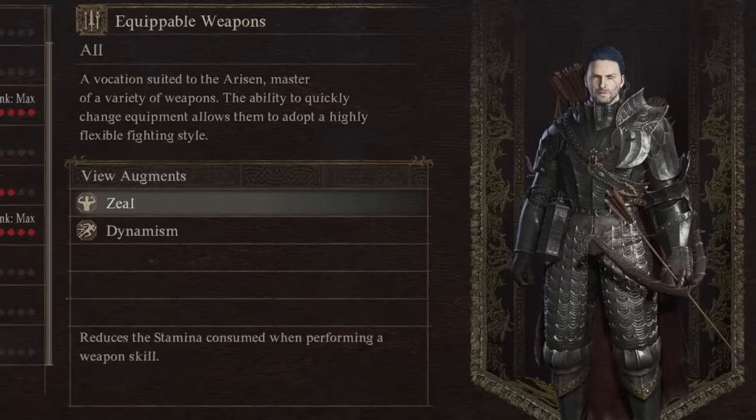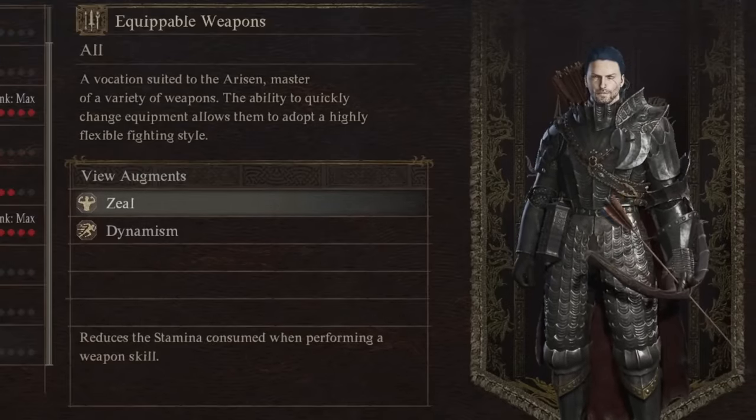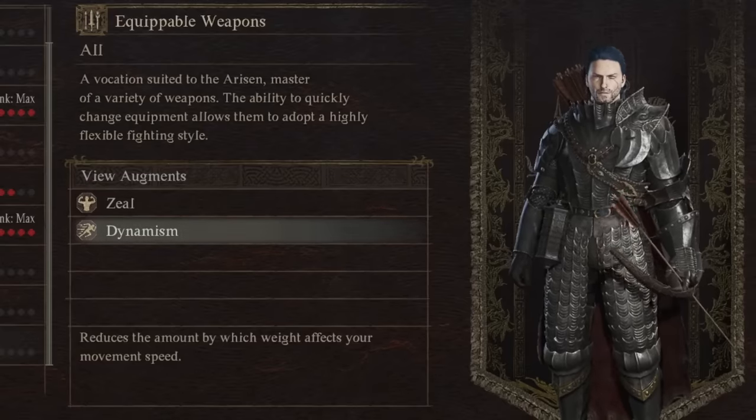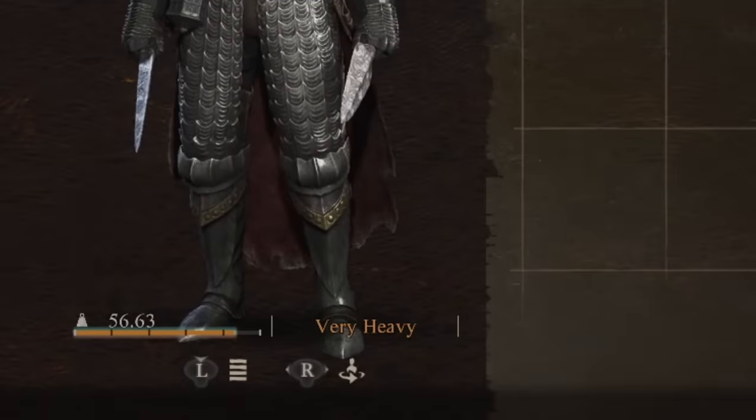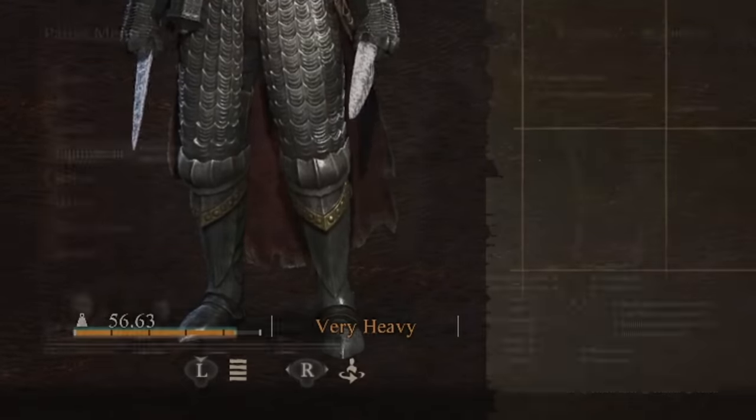Alert enables you to get extra affinity with people by 10% — not a massive amount in that specific case. And finally, we have the Warfarer. Zeo reduces stamina consumed by 5% when using weapon skills. And with the last one, we reduce the amount by which weight affects your movement speed by one bar — meaning it gives us an extra bar worth to avoid the heavy or very heavy penalty.